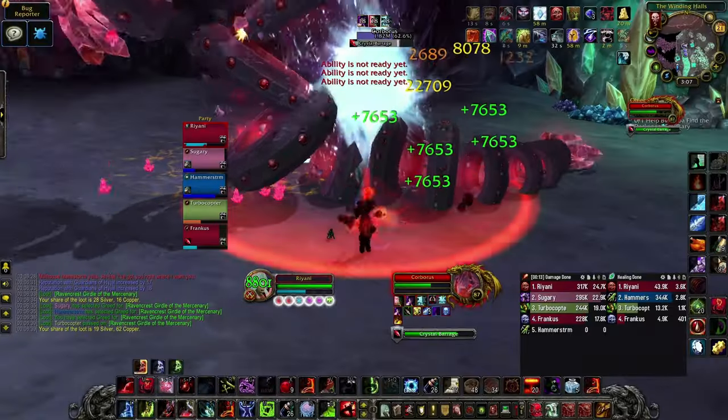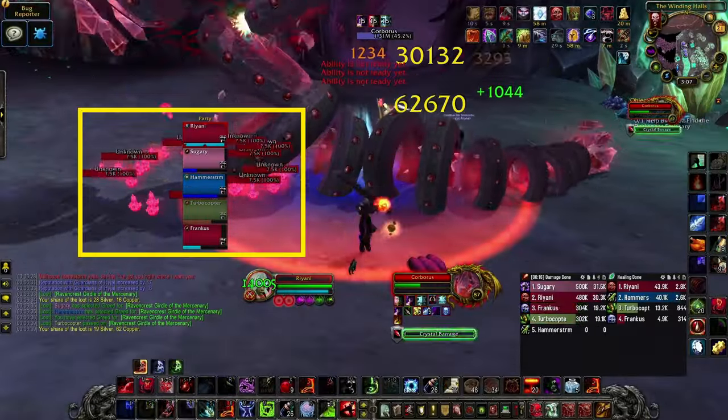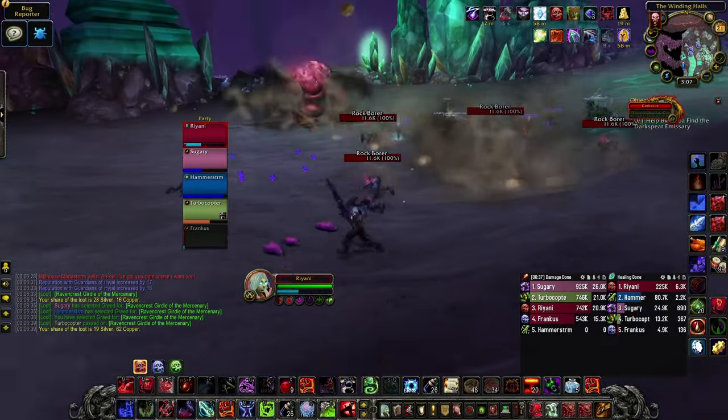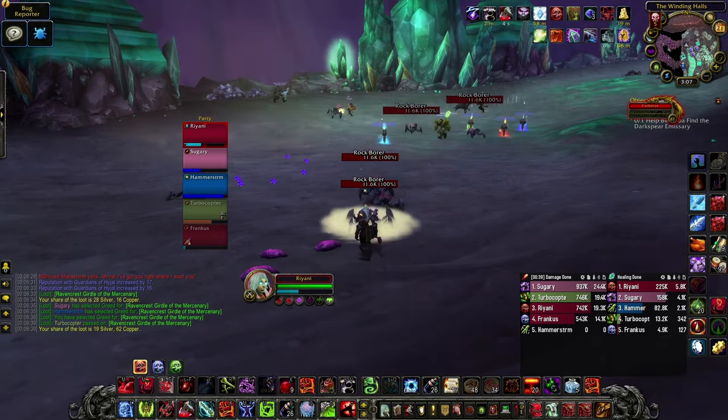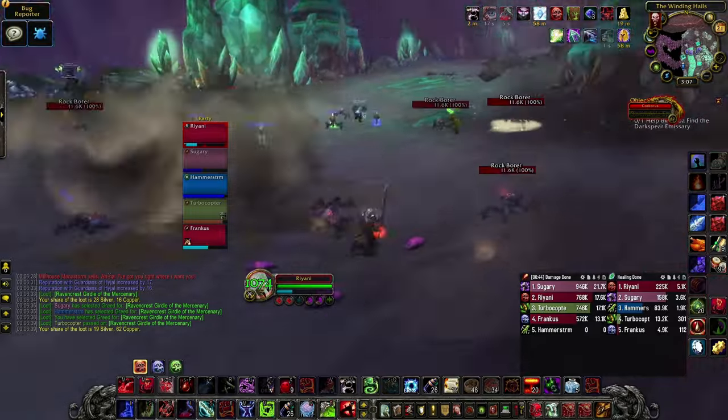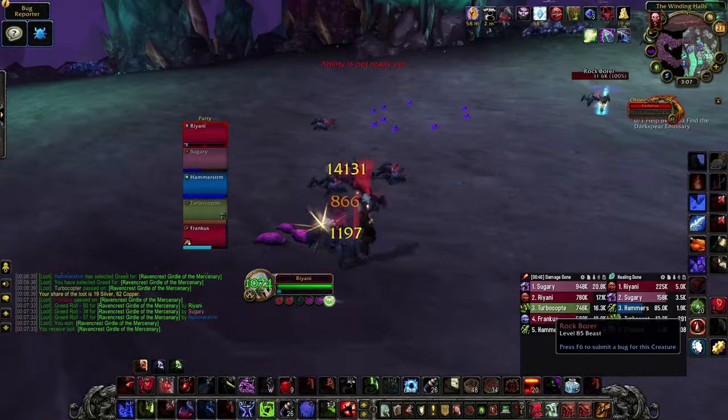On the first boss, Korobus, move out of the crystals he casts on a player, then AoE the adds that spawn with low health. When he submerges, he will periodically do a dolphin dive above the ground, indicated by dust clouds on the ground — move away to avoid getting one-shot. Kill the adds that spawn and rinse and repeat once he goes above ground.